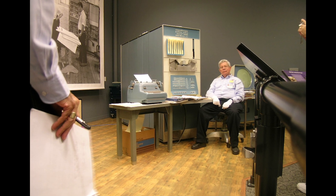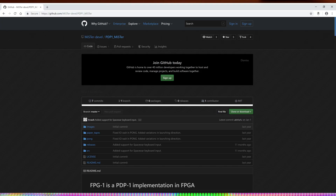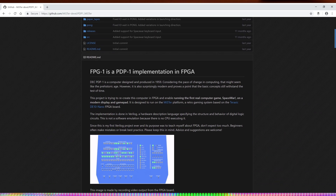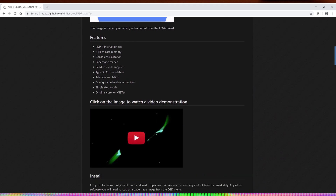MiSTer also does these really classic and somewhat obscure computers that you would have to go to a museum to see. And even then, it's a big bulky thing and it might not have the game you want to play loaded up on it. But with MiSTer, you have an incredibly accurate recreation of these old computers, including the PDP-1 — the first real mini-computer, something that wasn't the size of a house. It was used by businesses, academia, and defense.